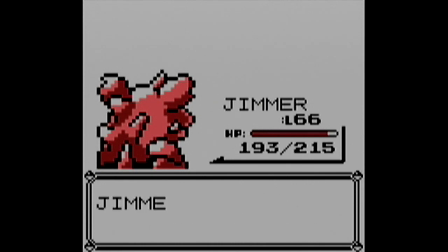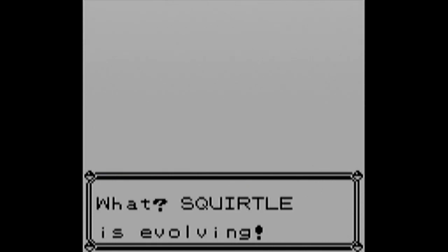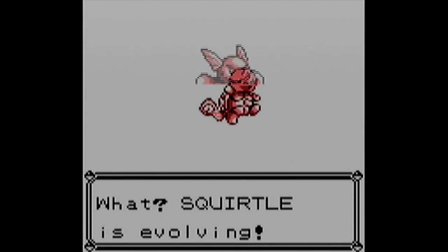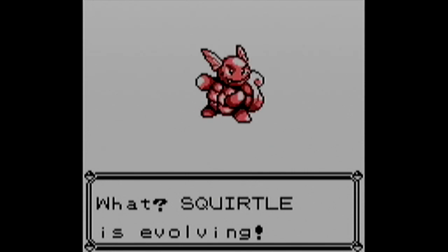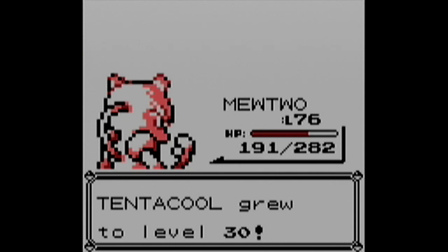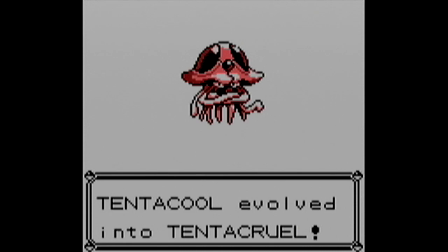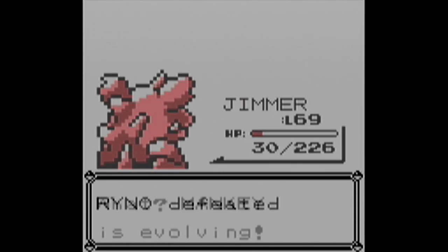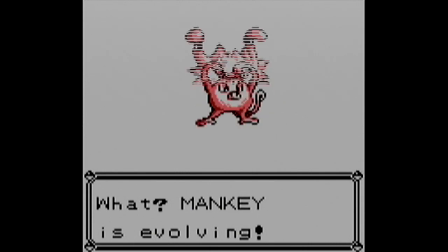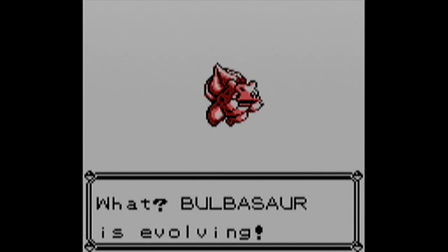Now it's time to evolve everything. My original strategy was to use the Exp. All item and grind in Cerulean Cave, but I quickly realized the Exp. All is a terrible way to grind. Instead, I brought out Mewtwo for insurance and did bait-and-switch leveling by fighting the Elite Four, putting Pokemon in the lead to get experience but never actually battling with them. Tentacool evolved into Tentacruel at around level 30, and Mankey into Primeape at level 28.